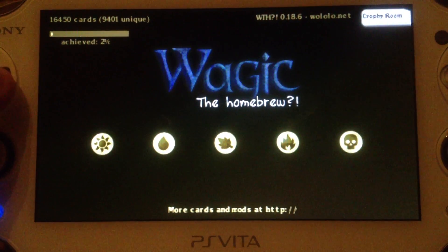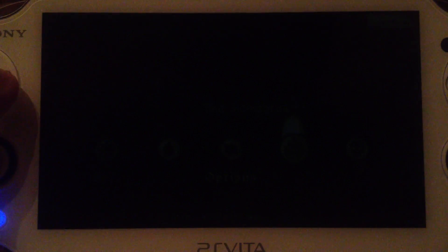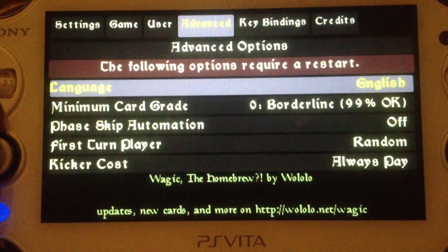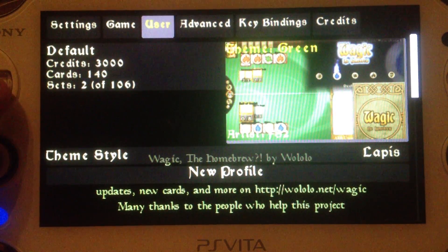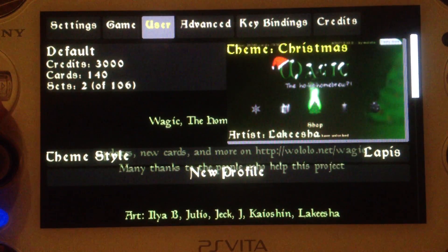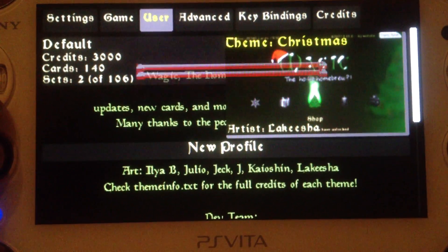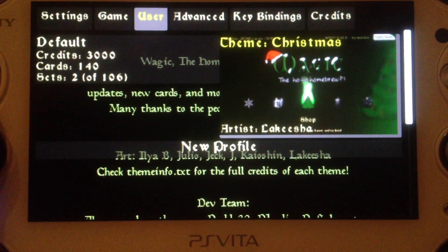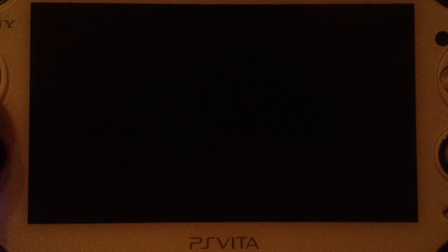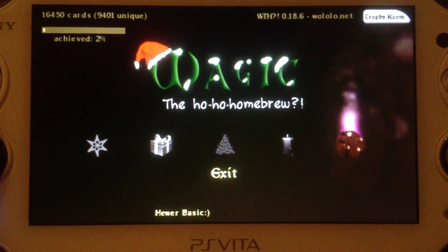Launching VHBL successfully. Let's see the options and stuff. Okay, let's exit VHBL and launch an emulator.